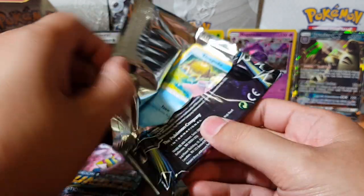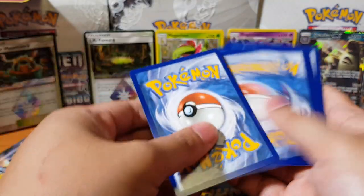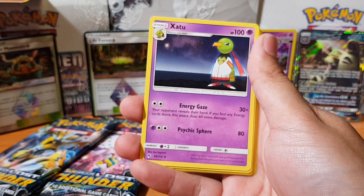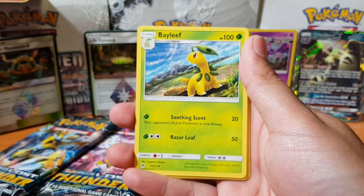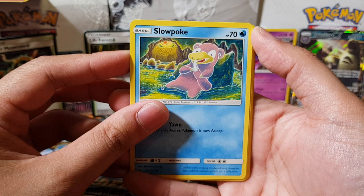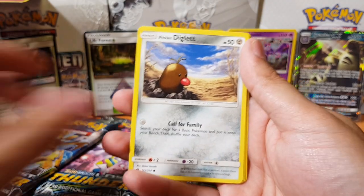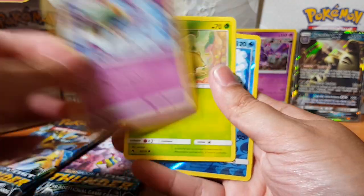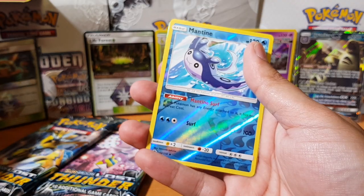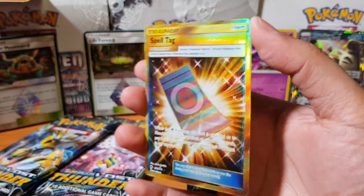Let's get it done guys, hopefully we pull something amazing. Oh here we go — is this the amazing pull right now? Hype hype hype! We got Electro Power, Zapdos, Bayleef — that's my bay — Slowpoke. Look at that artwork, it's so funny. Chopchu, Diglett, Natu, Chikorita — one of my all-time greats — Mantine. And for the rare we have — oh oh my god — yeah, Spell Tag! Damn, look at that secret rare!